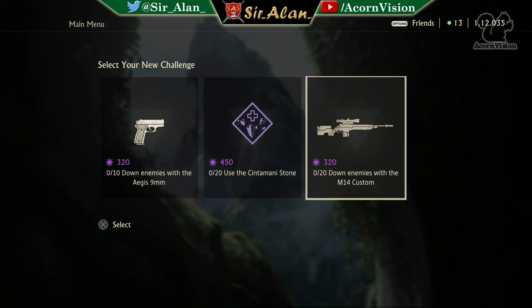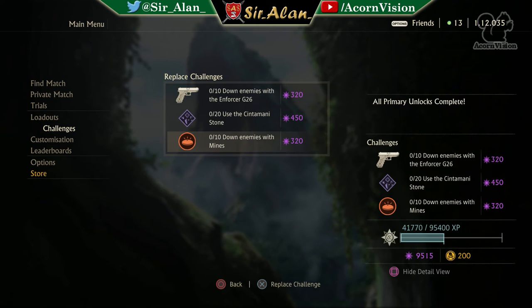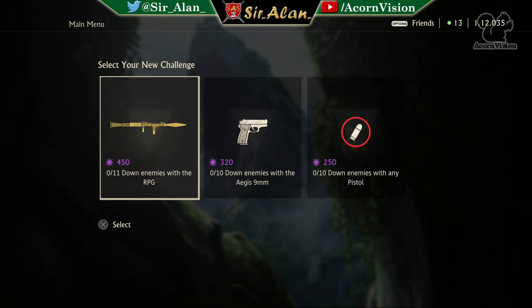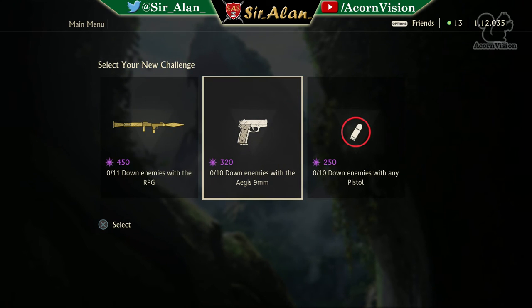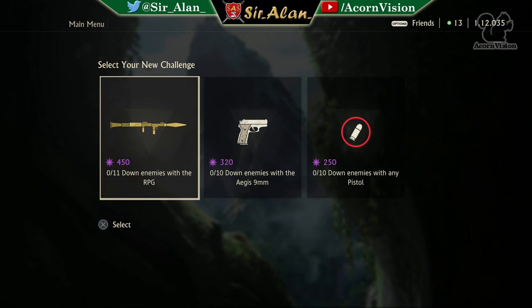The Chintamani stone is relatively easy to use — this was before they nerfed it down to one stone, so it would have been twice as quick. Even at 20 stones it's still worth doing since it's not that bad, but obviously quicker before the nerf. For the third challenge, I eventually decided to swap out mines because they can take a while. Like sniping, it's frustrating since you can't determine where enemies will go, and mines are so easy to spot. I swapped it out and got lucky — 450 for RPG kills, a really good result.